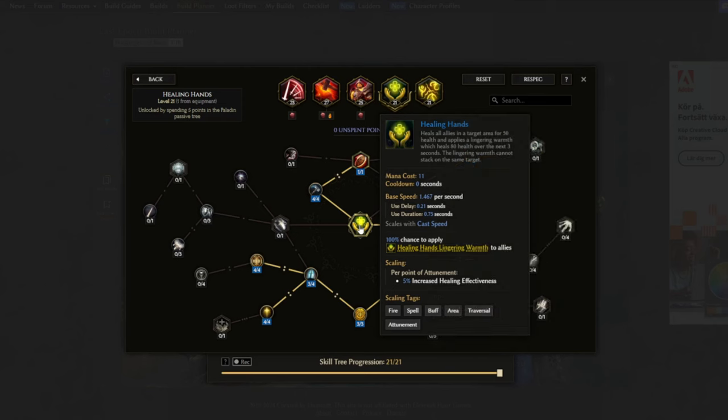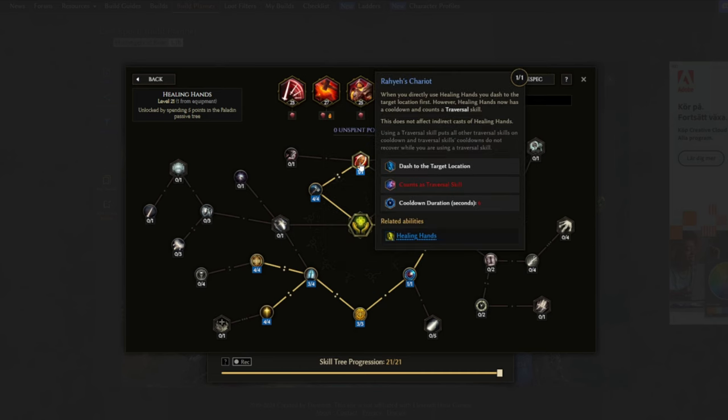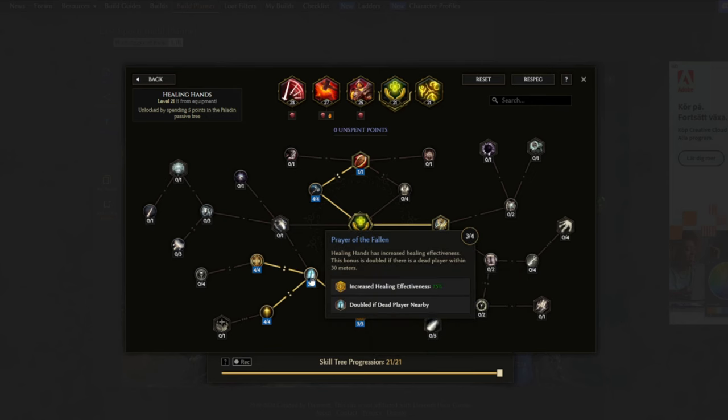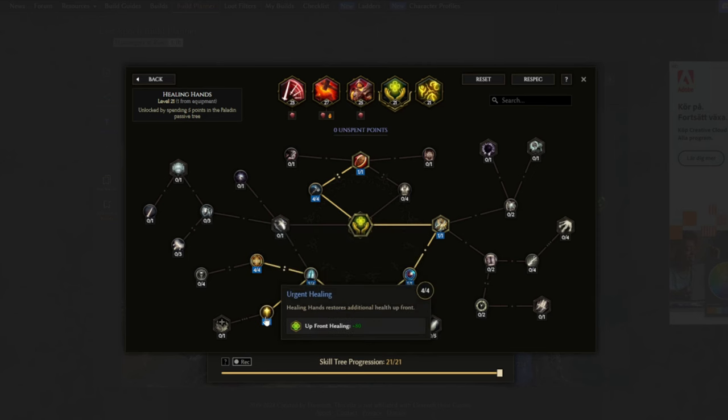Healing Hand heals us every time we hit an enemy with our melee attacks. From Cleric's Hammer, when you directly use a melee attack and hit at least one enemy, you have a chance to cause Healing Hand - and it's going to be 100% of the time. We also have Ryan's Clarot, which makes the skill a travel skill so we can move around. Period of Thought for some reduced mana cost, and Blessed Parish for even more reduced mana cost and some increased area - it's going to make this skill cost no mana. And then Urgent Healing for even more heal from the Healing Hand.